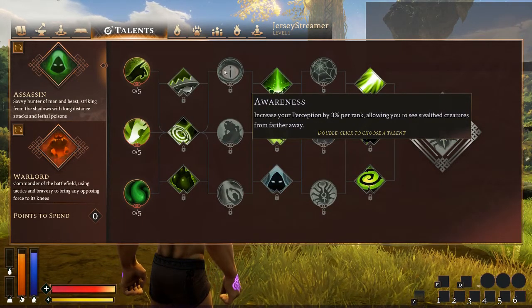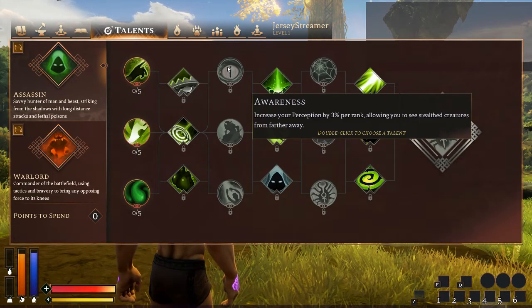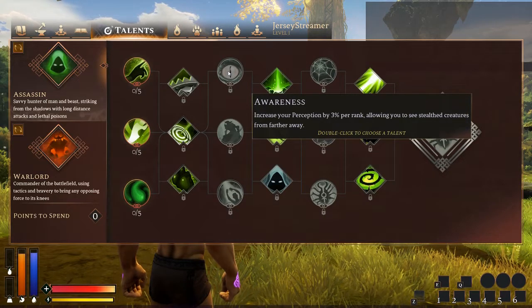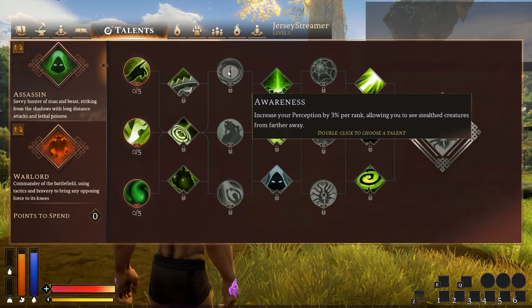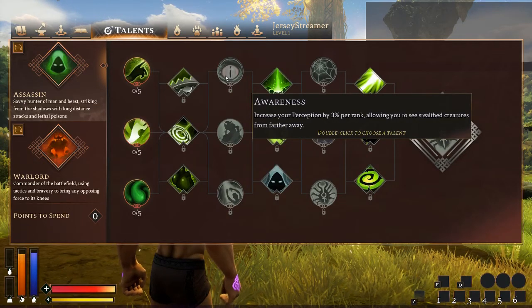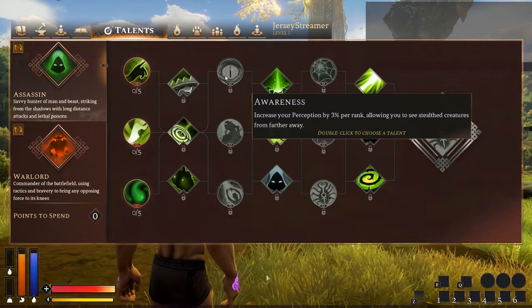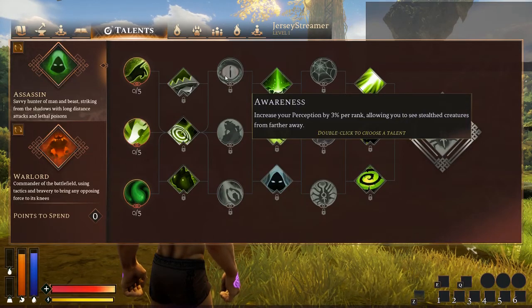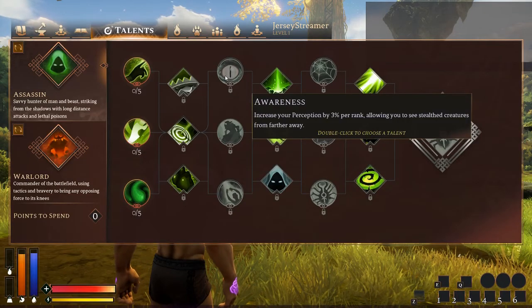For the third rank, increasing your perception by 3% per rank allows you to see stealth creatures from further away. Very good — also helps out in PvP. For those who don't know, perception is your ability to see through stealth. The higher it is, the further away you can be and still see through it.